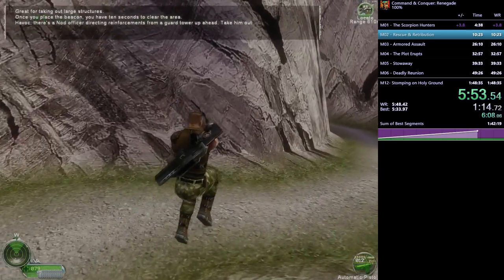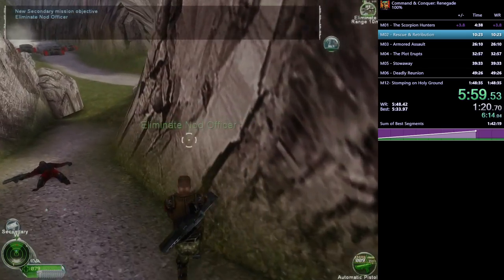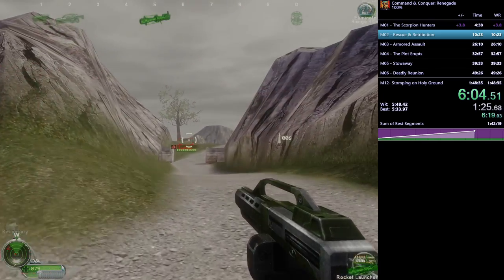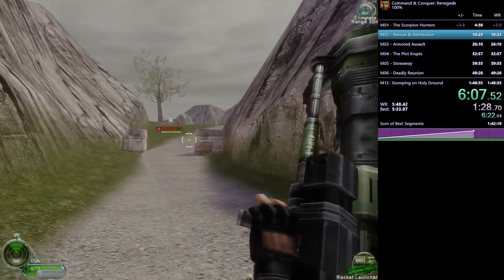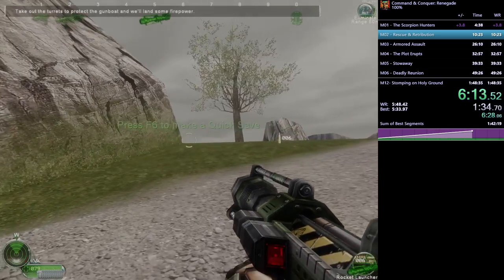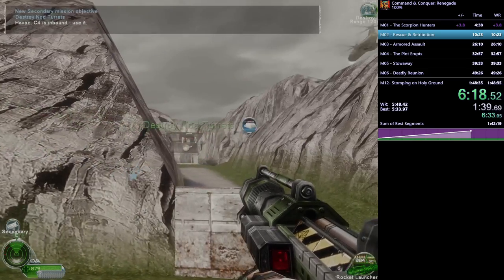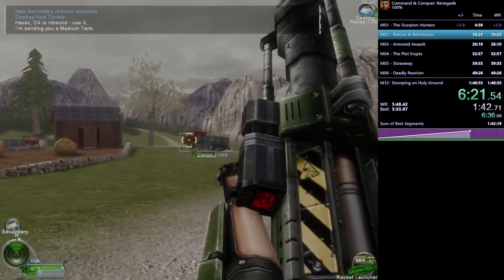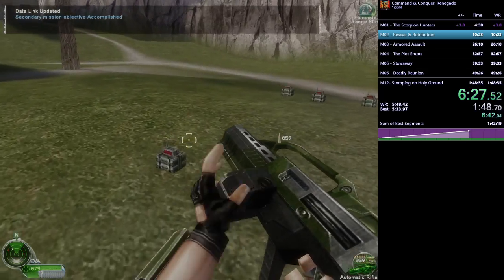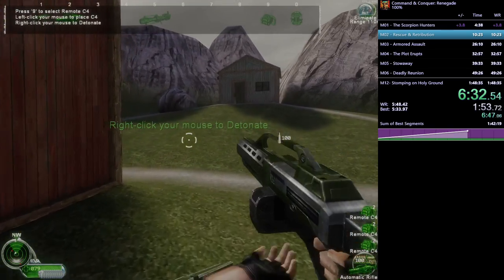Duncan gave us a super weapon because he's really nice. Next up there are two secondary objectives: one is to kill those turrets with the rocket launcher, and on the tower he just walked by there's an officer he needs to kill with the rocket launcher. He lines it up — and he gets it. That's the objective. Now he blows up this truck to pick up C4, which will be helpful for a strat later.